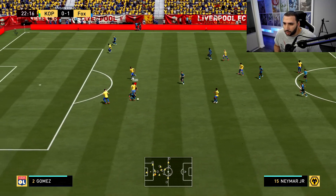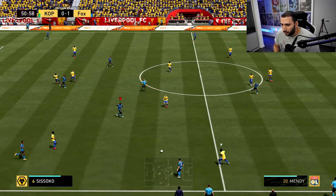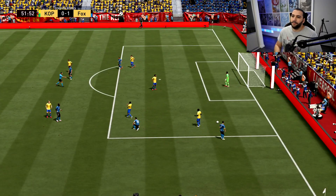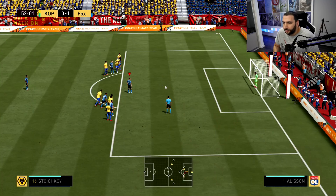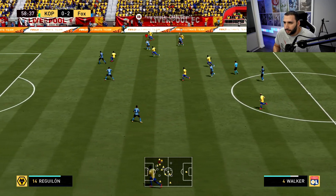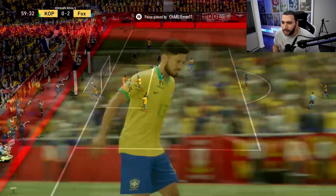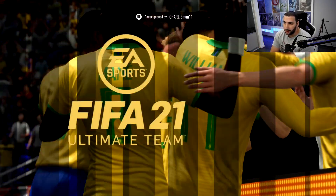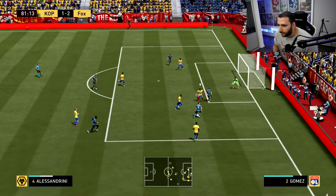Auto blocks are just too much right now. We get a penalty — let's go, against this icon! Let's put it on Alessandrini — he has decent penalties actually. It's unfortunate — we did place the defender to auto block it but it rebounded right back to him for an easy goal. Let's go Alessandrini! It worked — sometimes it works, sometimes it doesn't.